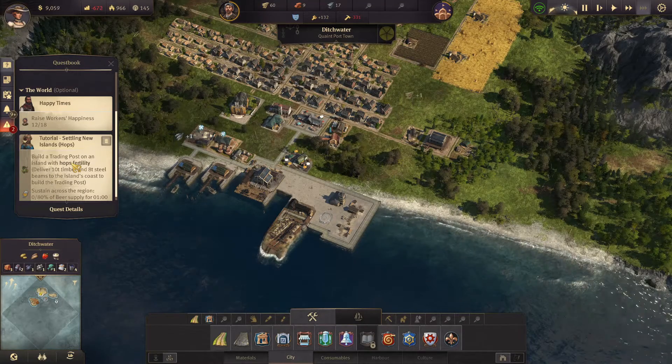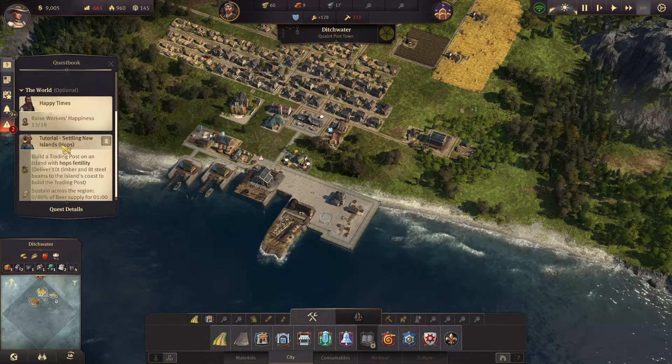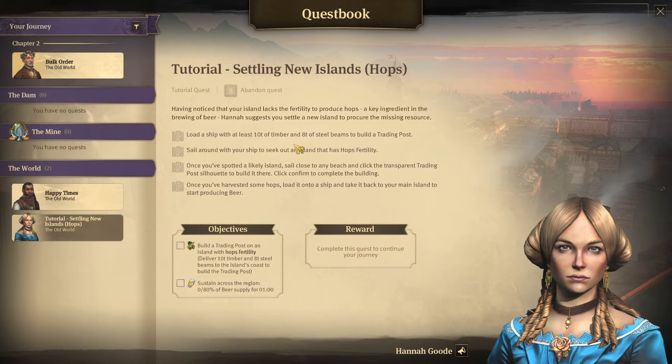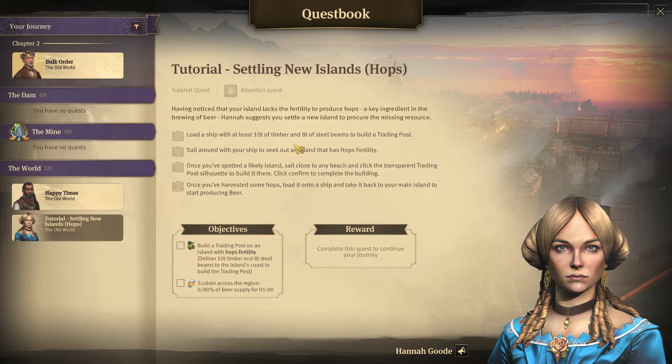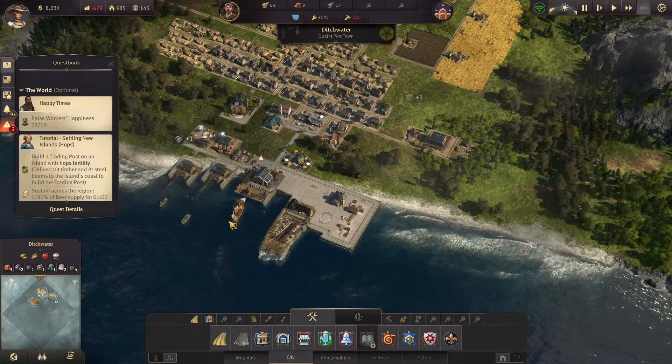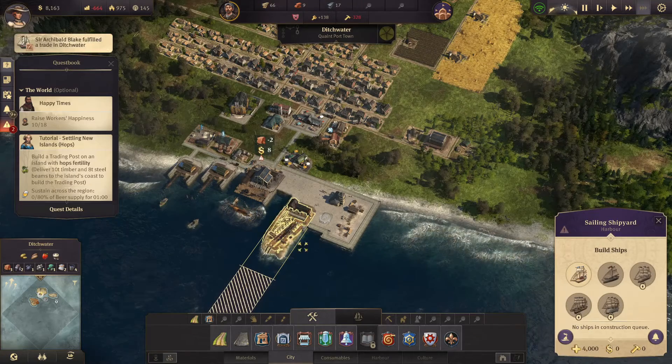Let's see if this tells me how to get this. Have you noticed that your island lacks the fertility to produce hops, a key ingredient in brewing beer? Hannah suggests you settle a new island to procure the missing resource. Load a ship with at least 10 timber and 8 steel beams, sail around to seek out an island with hops fertility, then sail close to any beach and click the transparent trading post silhouette to build it there. Do we actually have a boat though? I'm not sure we do.